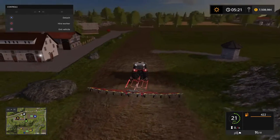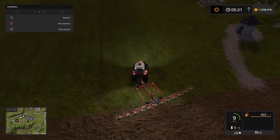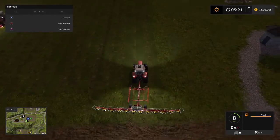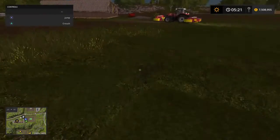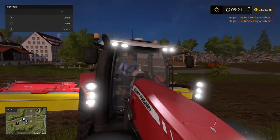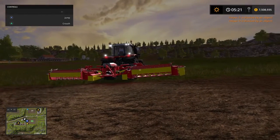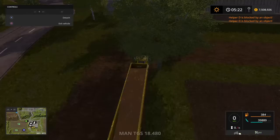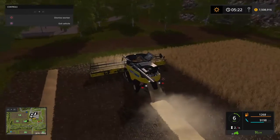Now I believe this tedder works a lot faster than the one over there — not sure if it's a gentleman or young lady. Let's go see. That's a young lady — she's doing nice neat rows. I'll get out of her way there we go. We'll hop back into our harvester and see how it's doing. Extremely well.